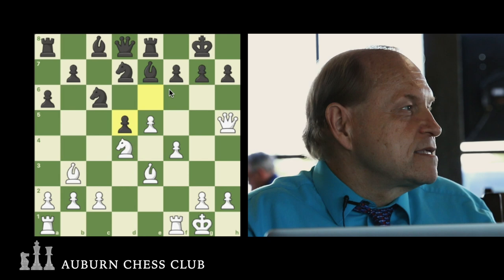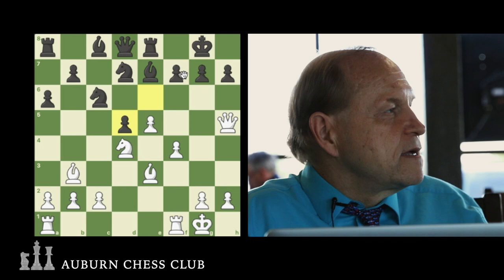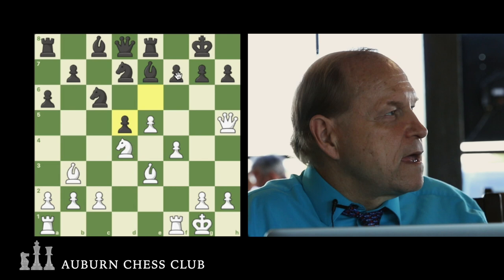We take the pawn. The King takes. Then Bishop takes D5 check. So where can we go from there? The E6 square is now open. The Queen took check, the King takes back, we play Bishop takes check. Where is the King going to go? F8, or could go to G6 — two candidate moves. If the King goes to F8, then Knight E6 check.